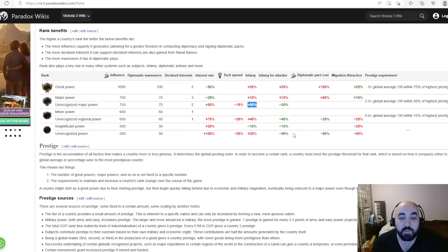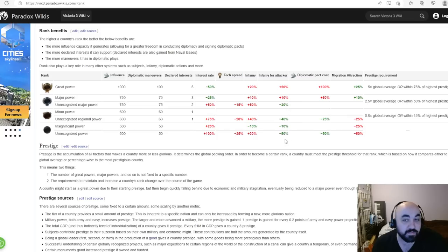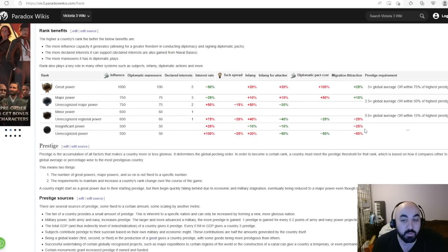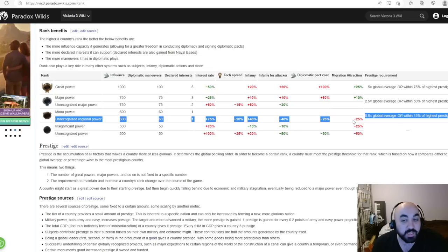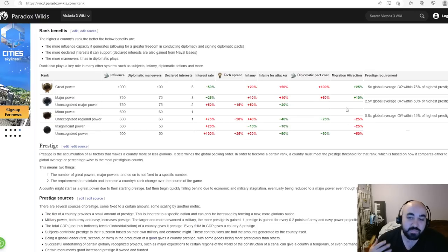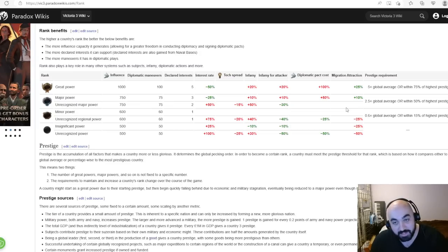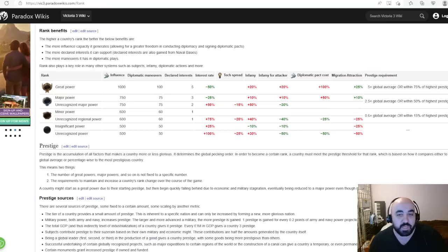Infamy for attackers is a tidbit to keep in mind — you pay less infamy for taking territory from unrecognized powers. Migration attraction is quite important: if you are unrecognized and small, you suffer migration attraction maluses, which is uncomfortable especially when joining a customs union, because you'll struggle to gain pops. Since pops indicate how much you can grow, the migration attraction malus stunts your growth, though many recognized countries start with a lot of population anyway.